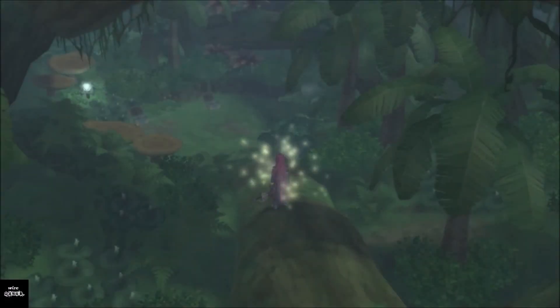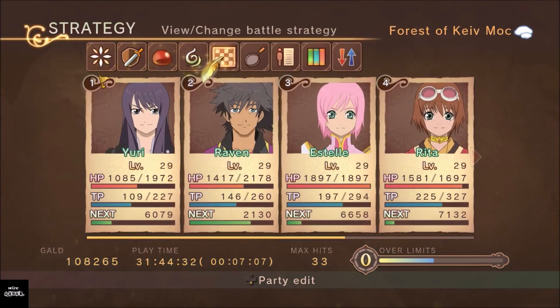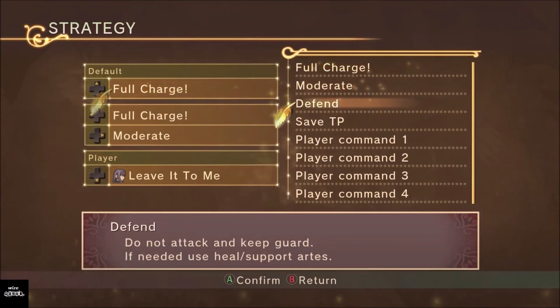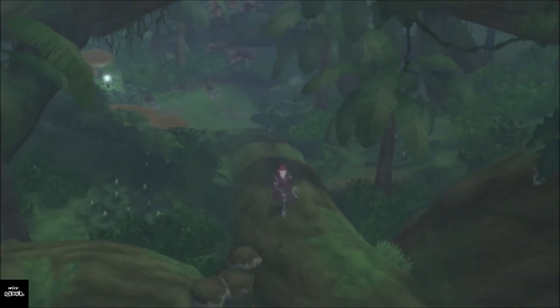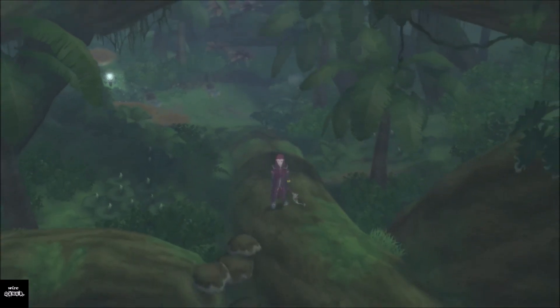It all depends on how you set it up in Strategies. If we put it back on Save TP, they wouldn't have used any items and would still have most of their TP points. And that's basically what I wanted to show you — how to optimize your game so you're not burning through items and TP. Thanks for stopping by and watching Wise Gamer. Feel free to comment below, subscribe for more future videos, and we'll catch you next time. Take care!